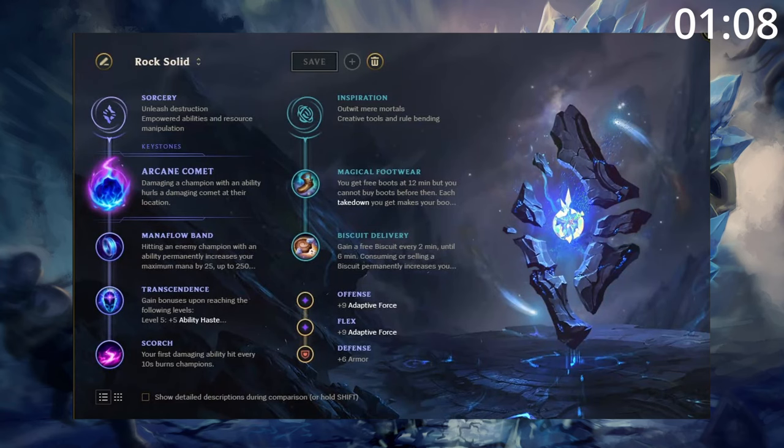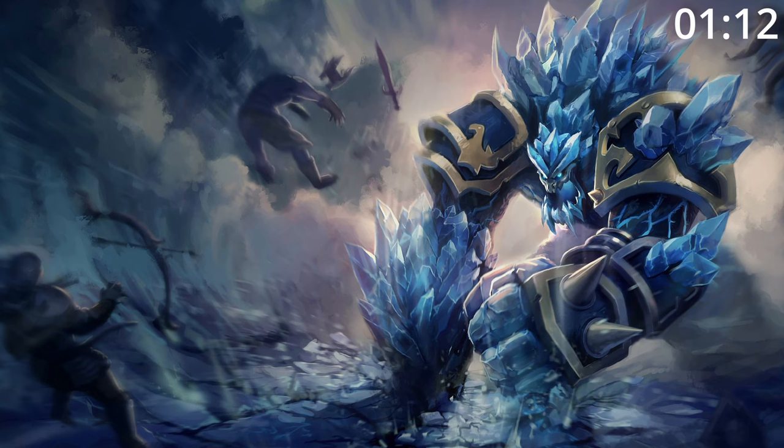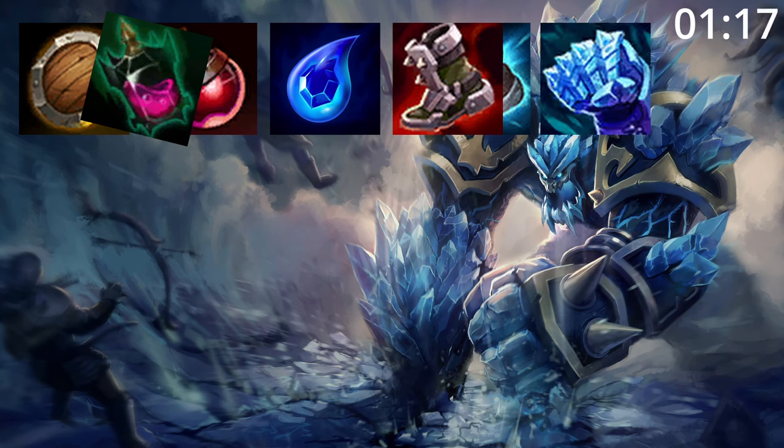For masteries, this page makes your Q poke incredible and gives you the mana you need. Otherwise, go for this to make yourself even tankier. For build order, start Shield Pot or Corrupting Pot. Buy an early Tear before building Tier 2 Boots, Frozen Fist, and Sunfire Cape.